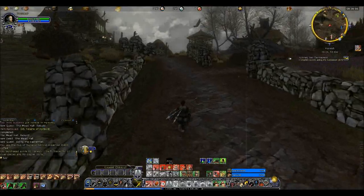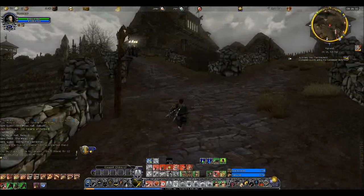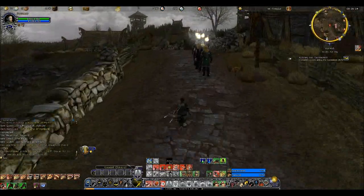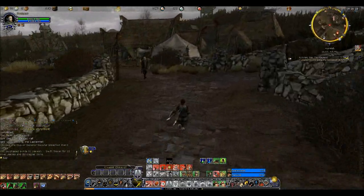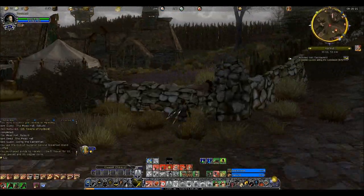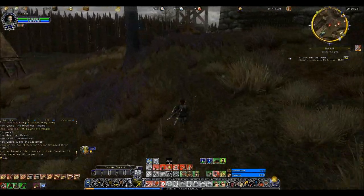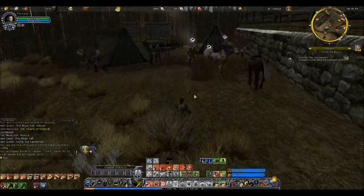The quest givers tend to be near the Mead Hall in the Wold and in the Sutcrofts and in Nintwash Vale. They're a bit of a distance away from there — they're a bit north of the town center in the Norcrofts. That's the one that's a bit different.